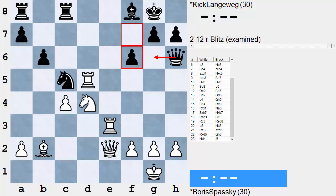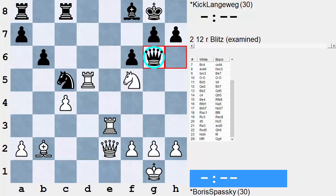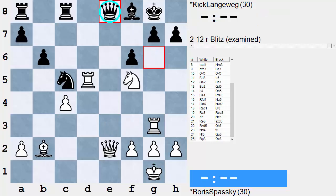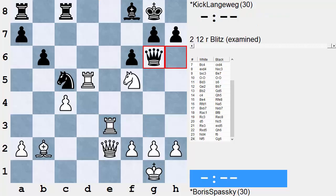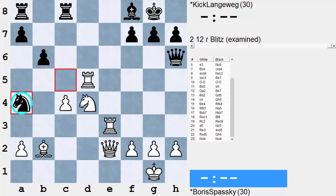What should Black have done? He should have played f6 — that's a multi-purpose move. It provides a retreat path for the Black queen: if Knight f5, Black can survive with Queen g6, Rook g3, and Queen e8, avoiding most of the danger. White still has a rather promising-looking position, but Black should be able to survive. Instead, Langeweg played Knight a4, and now disaster soon befalls him.